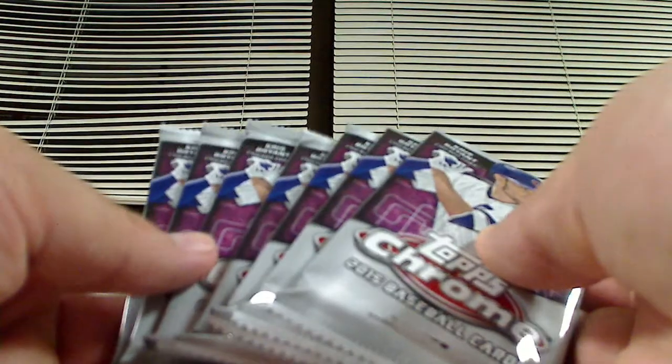Here are some odds if you want to pause the video — though it's probably not clear enough because the camera isn't focusing. Anyway, let's open this up. These are the sepias and these are the regular chrome packs — four cards per pack, seven packs. Once we're ripping, looking for some Joe Panik cards. We've got Garrett Richards, Brandon Moss, and Phil Hughes.